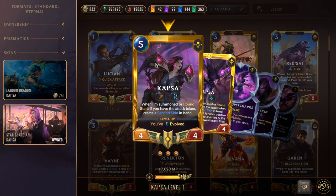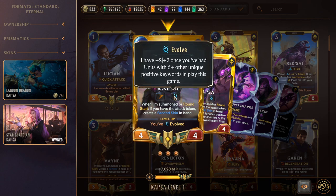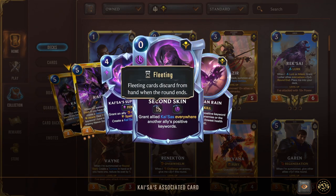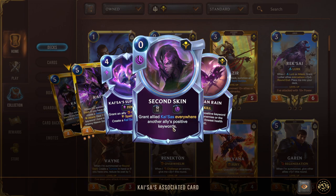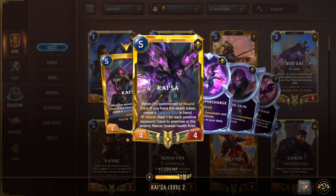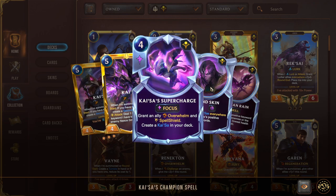Kaisa herself is one of the cornerstones of the deck — a five-mana 4/4 with Quick Attack (a built-in keyword) and Evolve, making her a 6/6 when leveled. When summoned or at round start with the attack token, she creates a Second Skin in hand — a slow-speed fleeting spell that grants allied Kaisa's everywhere another ally's positive keywords. Her level condition is Evolve — playing different keywords over the course of the game. On her level-two attack, she fires missiles dealing one to the lowest-HP unit or nexus for each positive keyword she has. Her champion spell, Supercharged, gives an ally Overwhelm and Spell Shield at Focus speed — great for open attacks.